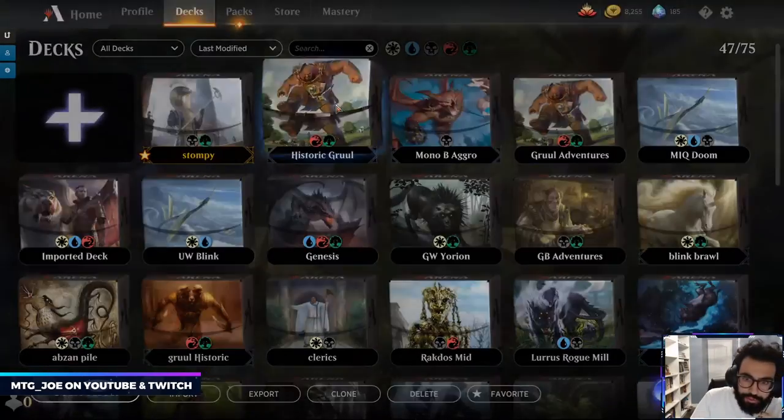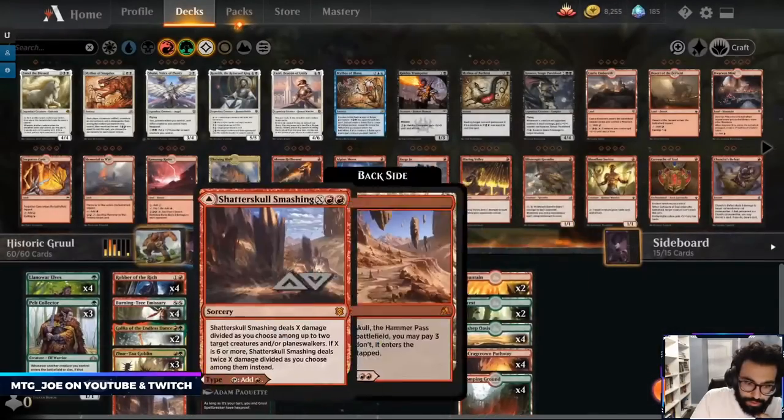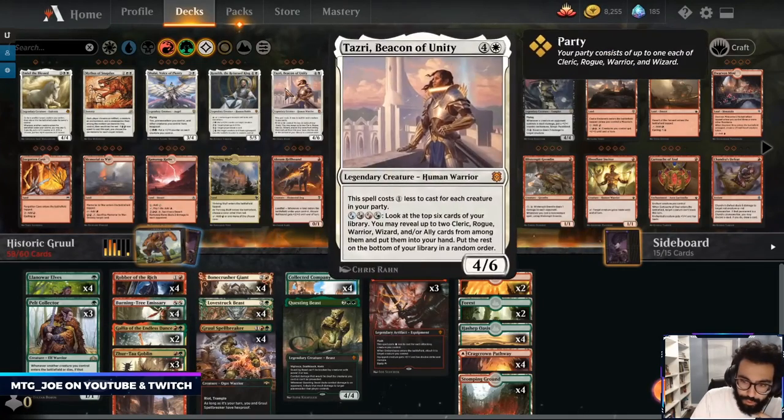Okay back into top — almost top thousand. Let's make those changes. I'm finding that we're taking too much damage from our lands.